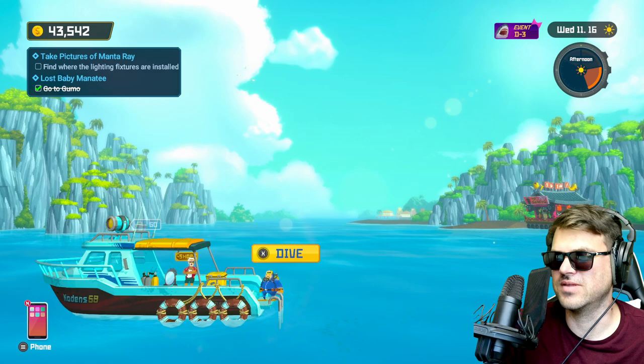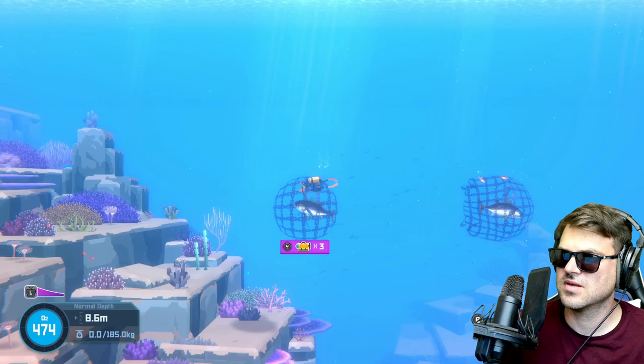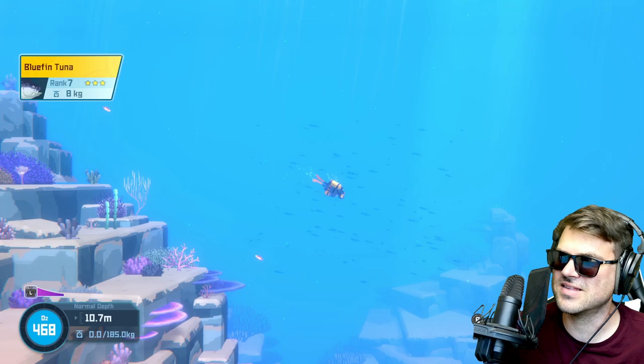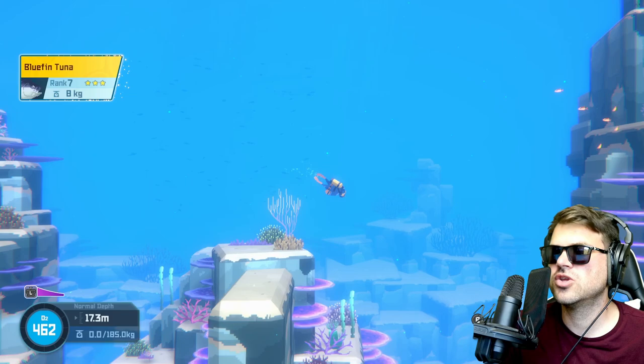Steel net gun unlocked! We got a magazine of six and this is going to be so good. So why would you even want a steel net gun? Let's dive in and I'll show you. Later in the game, in the blue hole area, you're eventually going to come across an event for tuna fish, and the only way to get the tuna fish to three stars is with a steel net. You can fight these guys by hitting them with your harpoon but it takes forever. With the steel net gun you can get the yellowfin tuna — and I think that might be a sailfish too — there might be one other fish you can get with these.